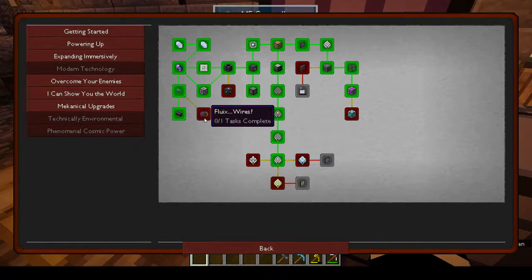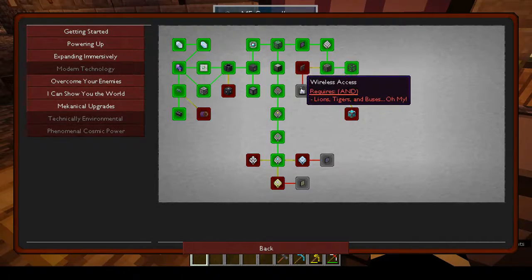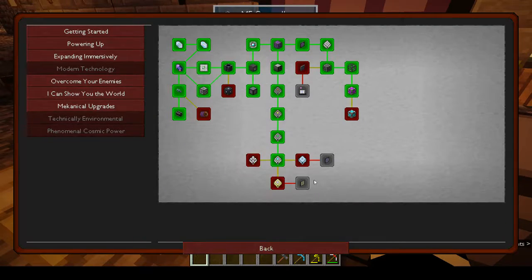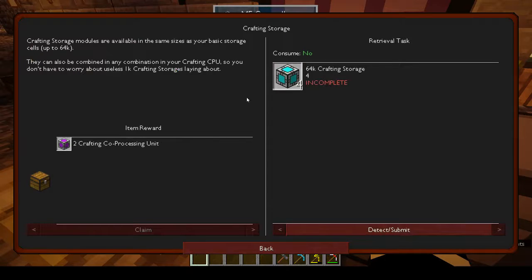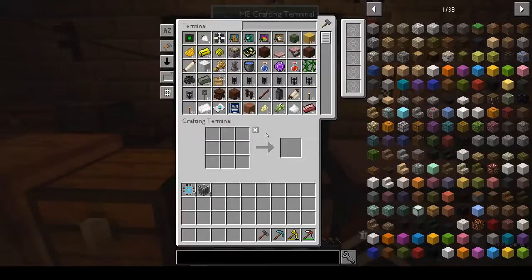And the fluix wires - but what I want to concentrate on today is wireless access. I may or may not do it, we'll see how it goes. First of all let's go back to this - I already made the components, I just have to put it together. That's for the 64k crafting storage units.